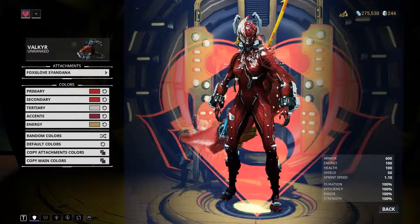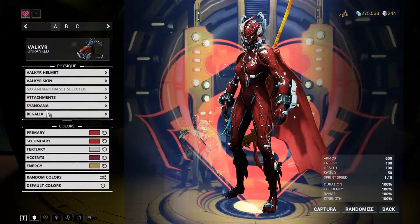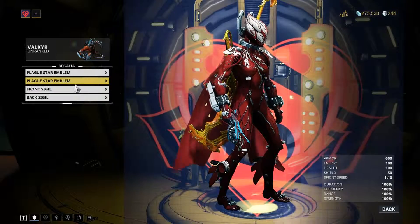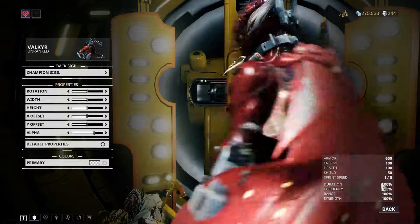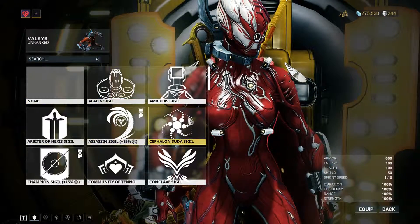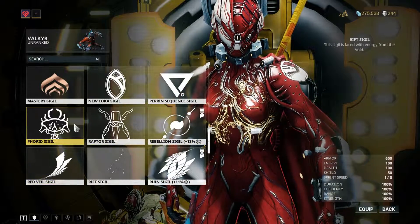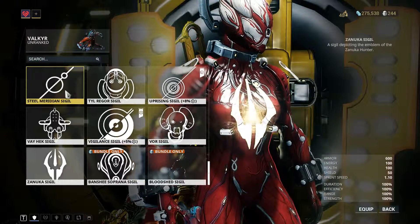Copy main color — not bad. I need to do the Regalia sigil. Plague Star, as always — the Plague Star was one of my favorite events. Let's do the back sigil first; that is going to be my champion sigil. And the front sigil — this is the one that is aesthetic.